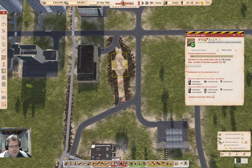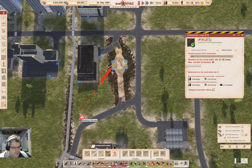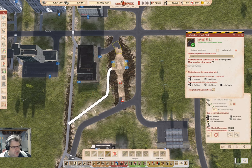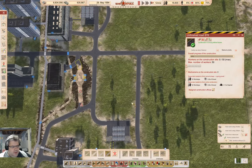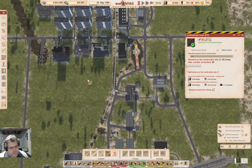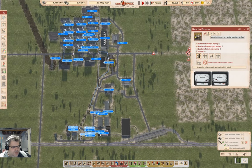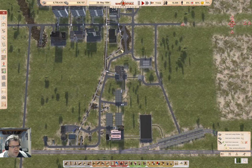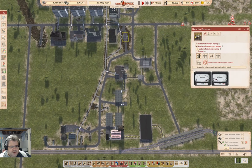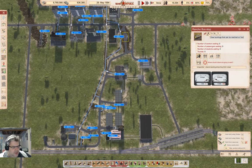We probably want to go and do it this way. Build that. Here's a little gimmick we can do — with just that bus stop there, everything gets in range. We're not going to take tourists, students, or passengers. Everything gets in range — good.